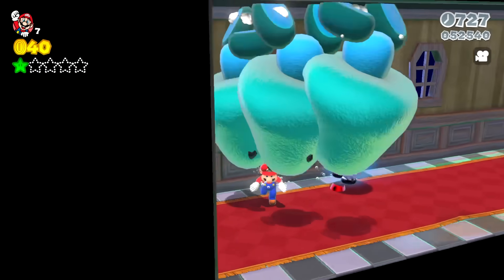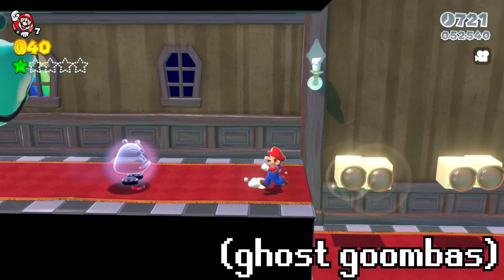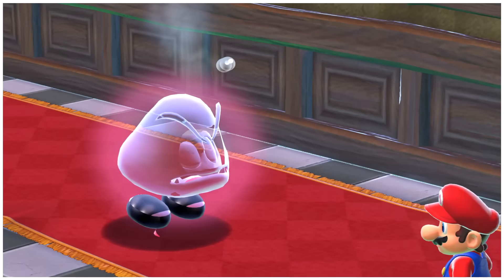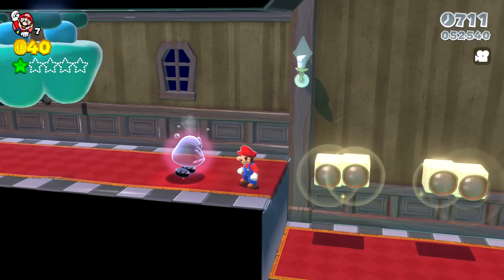Eventually Mario swims into a boo's mansion with ghost Goombas, and these turned out so much cooler than expected. They look like actual ghost Goombas with little slippers, and they get nervous when you face them, just like normal boos do.